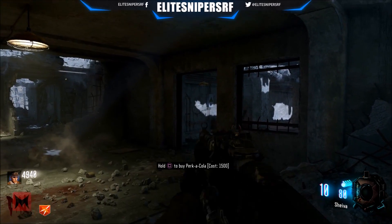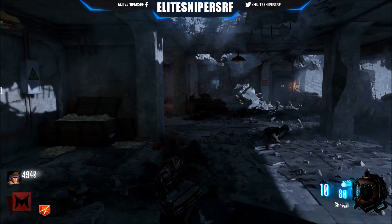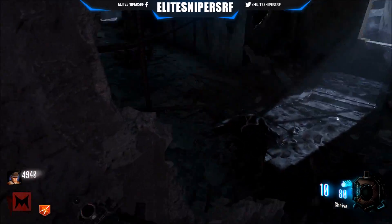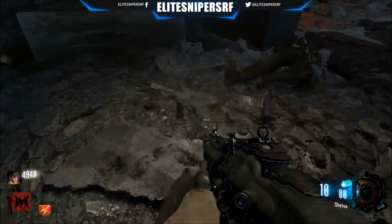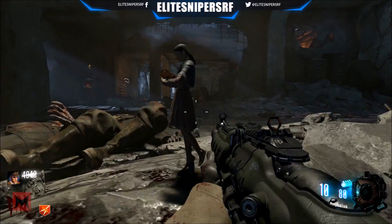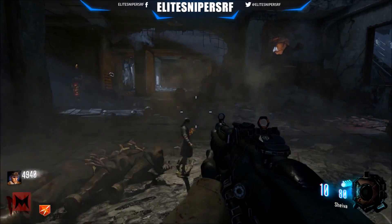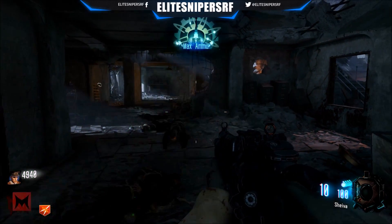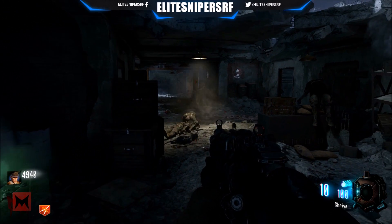When you've completed that step, go all the way back to where the Samantha doll was from the start — and watch out for zombies. You'll see the Samantha doll spinning in the spot. Hold X or Square on it and a hand will come up, which is a bit nasty, then it goes back again and gives you a max ammo. In the background you'll hear the Samantha song playing.